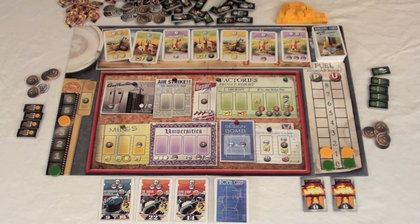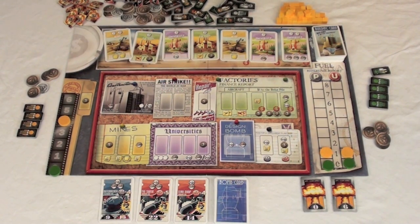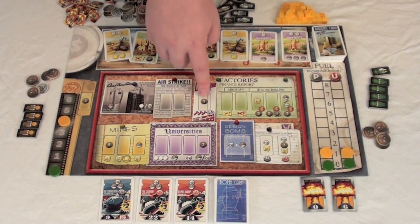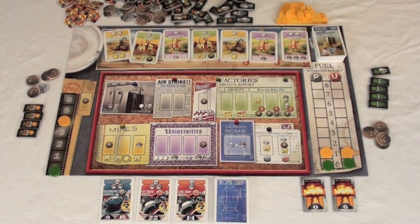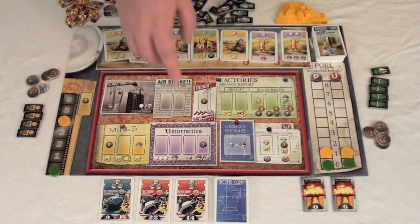The airstrike spot lets you damage your opponent's buildings — first you eliminate all of their fighters using your fighters, then you can bomb them to deal damage. The repair spot lets you pay five money to repair up to three damage from any of your buildings. However, any time you take the repair action, you also allow your opponents to repair one, two, or three damage for two, five, or ten money respectively.